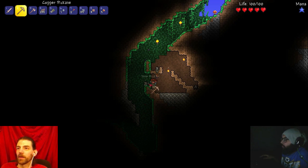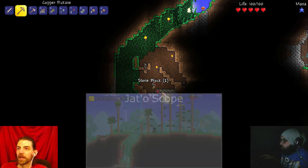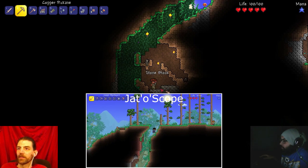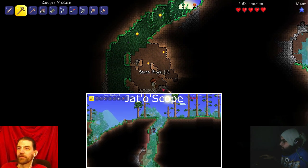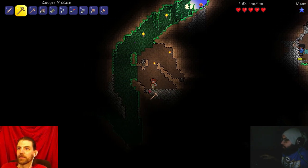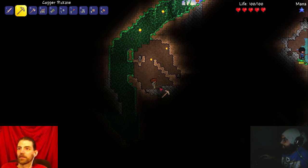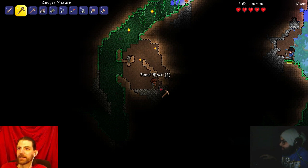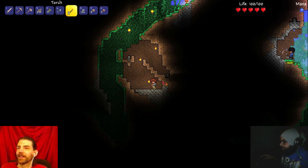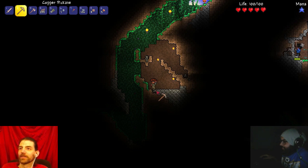I was wandering around underground and went into this little room - it looked man-made, pre-made. Oh, did you take that chest? No, but I see it. I was afraid to jump down there. This is medium difficulty though, isn't it? Yeah, it should be. Pussies live longer - this is not hardcore mode.